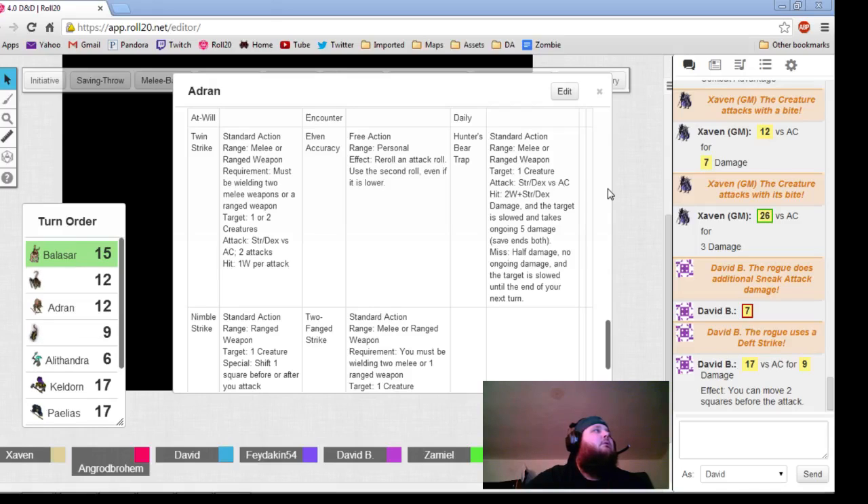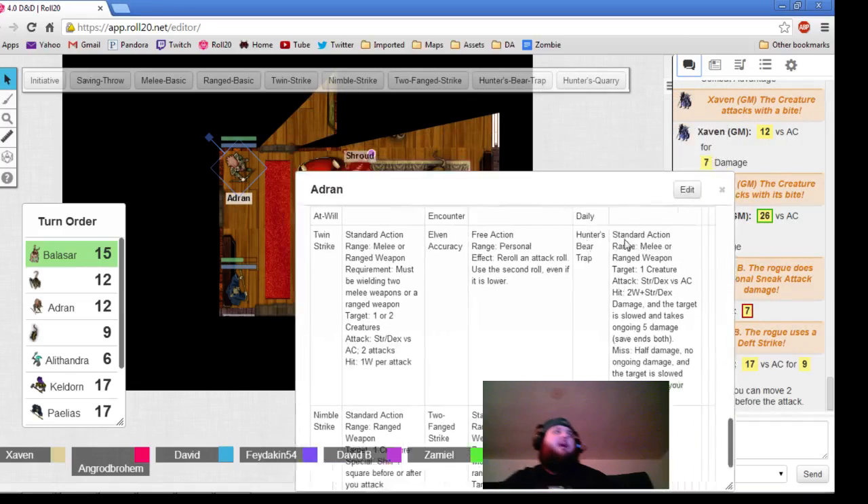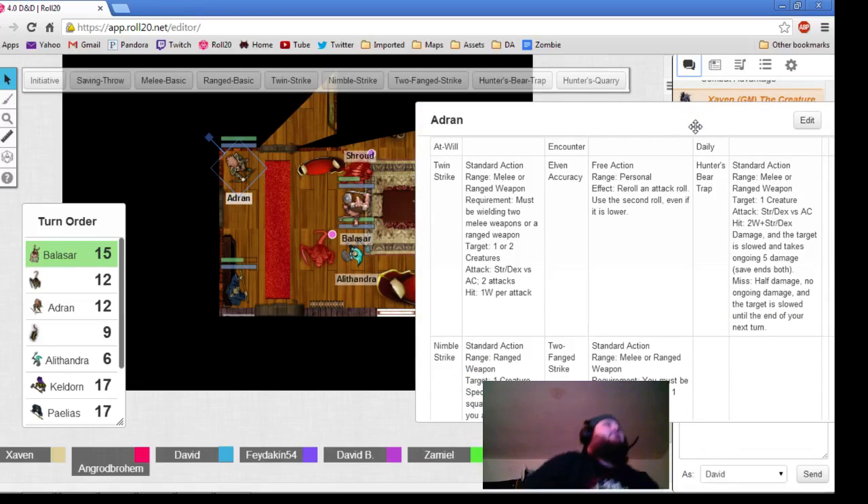Palazar, your turn. It's a bloody bone rat. You have to have a mic. You have to have TeamSpeak. You have to have Roll20. Whatever you roll, plus two is what it will be against. You need a mic. You need push to talk.